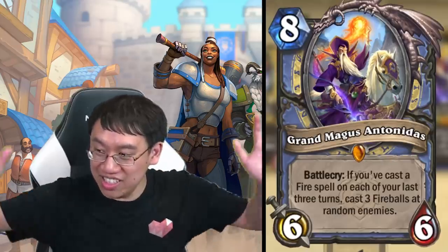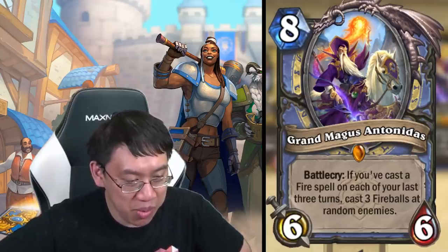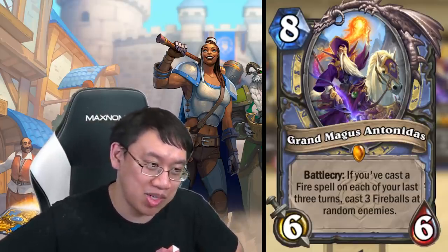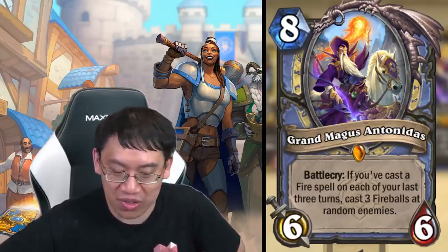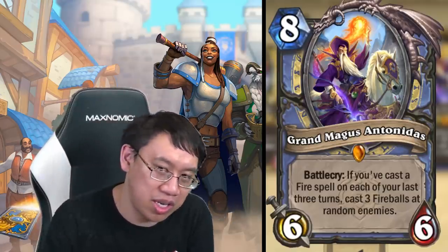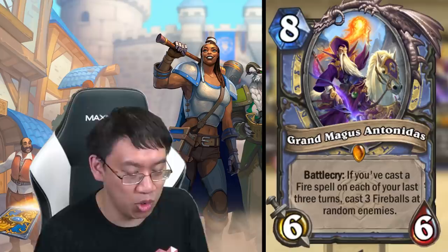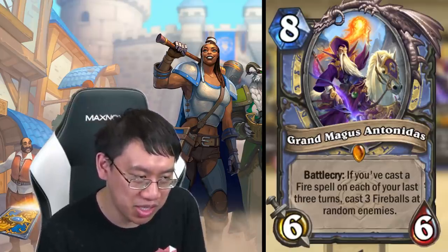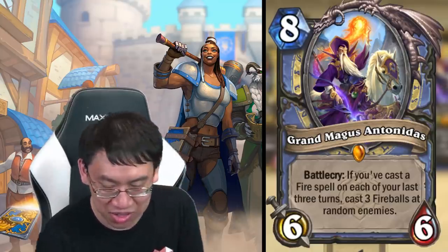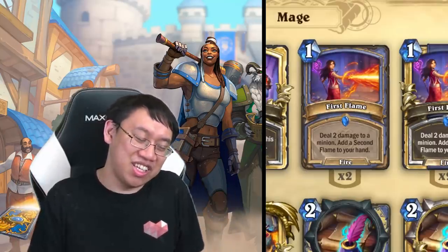Grand Magus Antonidas: eight mana six-six, battlecry: if you've cast a fire spell on each of your last three turns, cast three fireballs at random enemies. Almost like Yogg-Saron to some extent, except you're guaranteed fireballs. If you're playing a quest deck or a fire spell deck, you should be able to cast a fire spell on turns five, six, and seven, or set it up so you cast three fire spells in a row. Tricky if Antonidas is still in your deck, since you need to keep playing a fire spell each turn and hope you draw him.